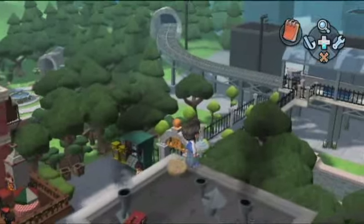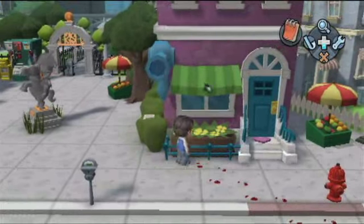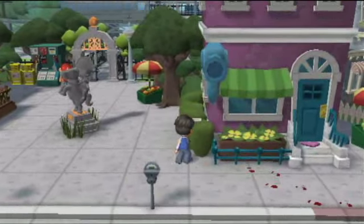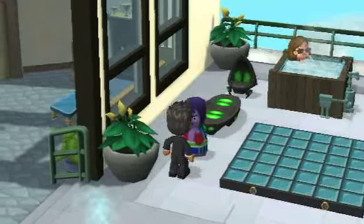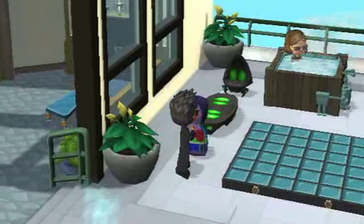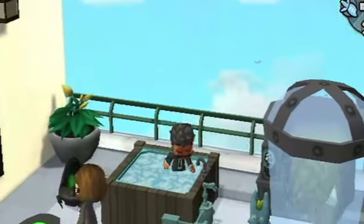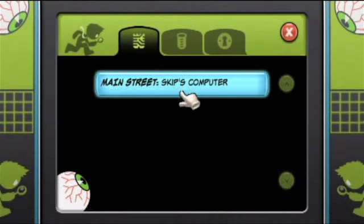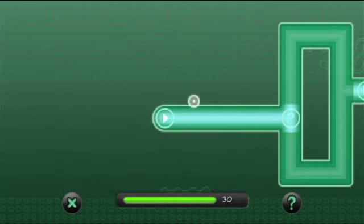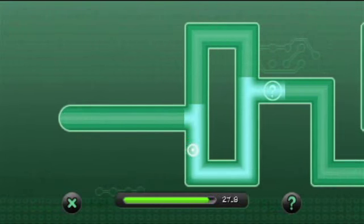The biggest problem with MySims Agents' design is how linear it is. There's no penalty for mistakes, and since you don't have to worry about time limits or death, the game will not pose a challenge to older audiences. The main storyline can be completed in less than 10 hours, so if you aren't particularly interested in playing dress-up or home decorator, there's not much else to keep you interested. While each minigame can be revisited from an arcade cabinet in your headquarters, there are no adjustable difficulty settings or new challenges — they are the same exact puzzles you've already encountered.